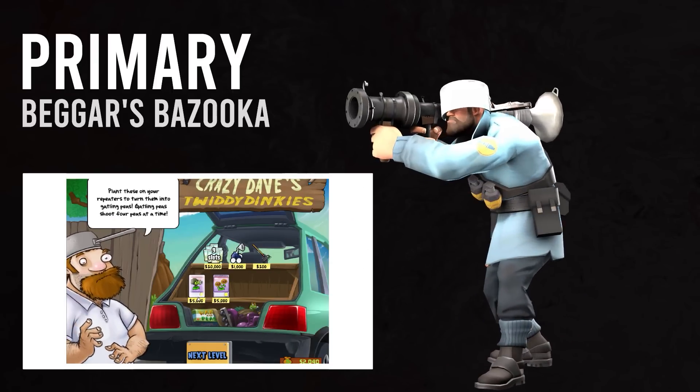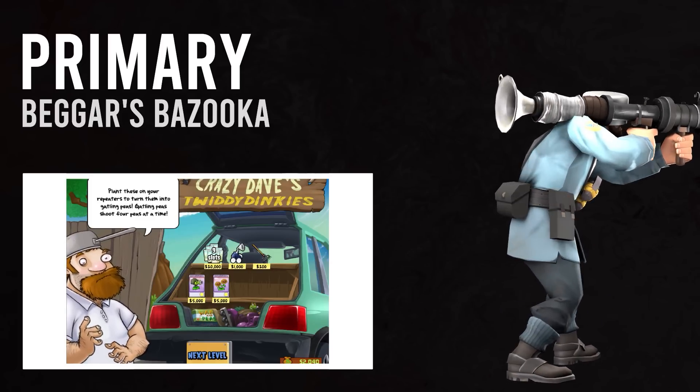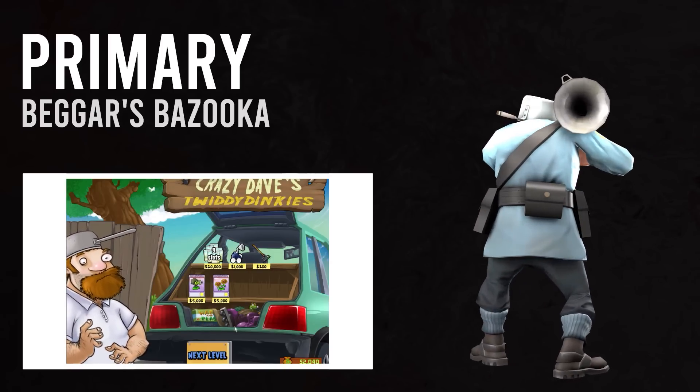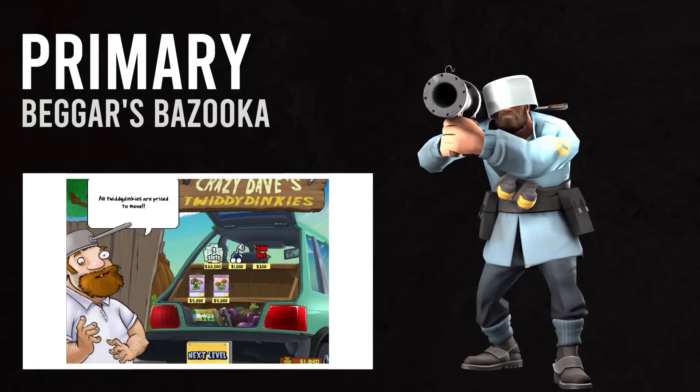The Gatling Pea. Before I move on though, I'd like to give a brief mention to a Halloween spell that would make this the perfect PvZ primary. If you can get your hands on a Beggar's Bazooka with the Squash Rocket spell, enjoy blasting those zombies away with your very own TF2 Peashooter.